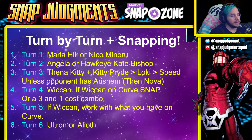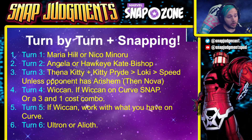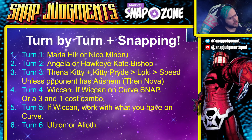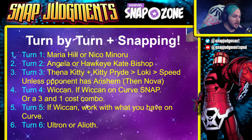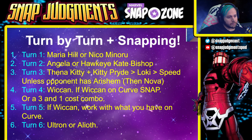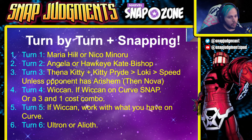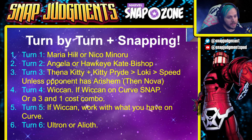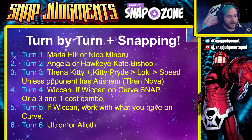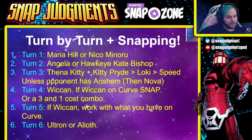Turn one: Maria Hill or Niko Minoru — you could also Kitty Pride. Turn two: Angela or Hawkeye (Kate Bishop). Turn three: Thena and Kitty Pride, or Loki, or Speed — unless opponent has Arashem, in which case Cassandra Nova gives great value. Turn four: Wiccan on curve — snap if you get Wiccan on curve — or a three and one-cost combo, because if you can get Wiccan off you could just out-value your opponent.